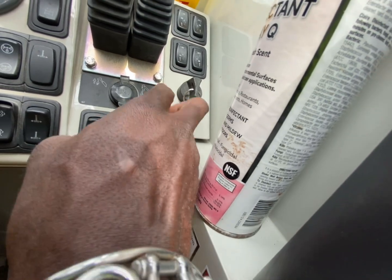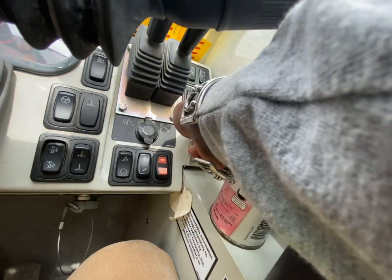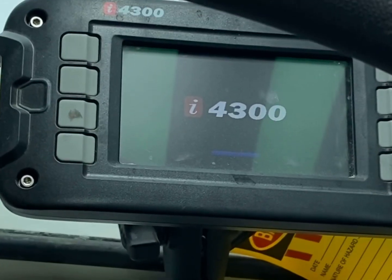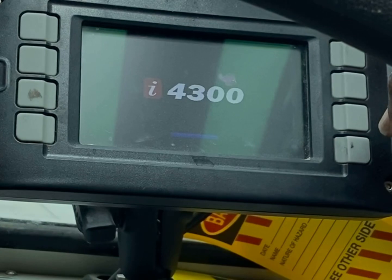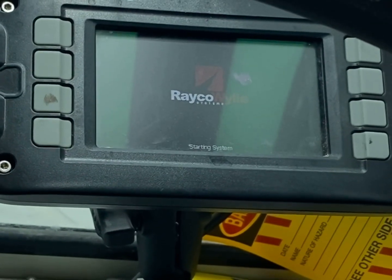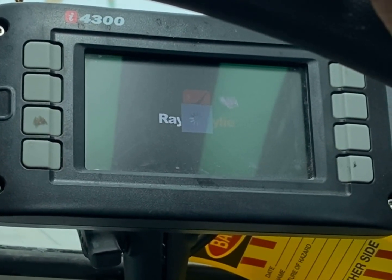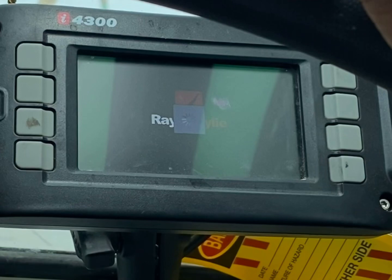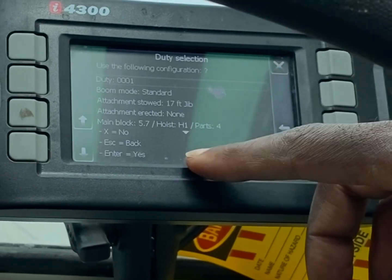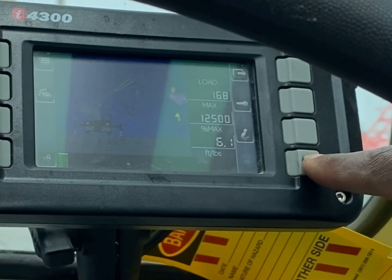First things first, the key will be on the right side. When you turn this key on, instead of waiting for a beep, it's just a smooth turn — all you do is turn it and the crane comes on. Next, you've got your LMI; let your LMI boot up — this one takes a little while. Once it boots up and lets you know what's going on with the carry deck, all you do is hit Enter right here and you're good.